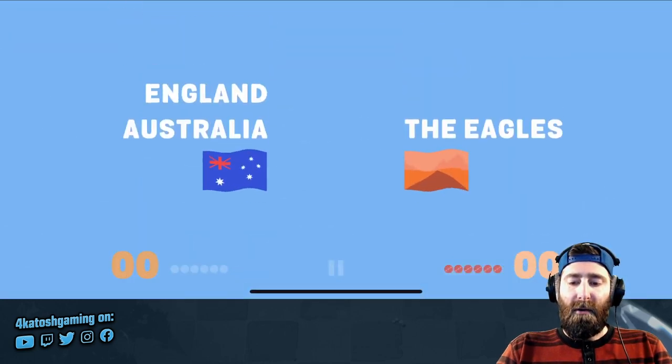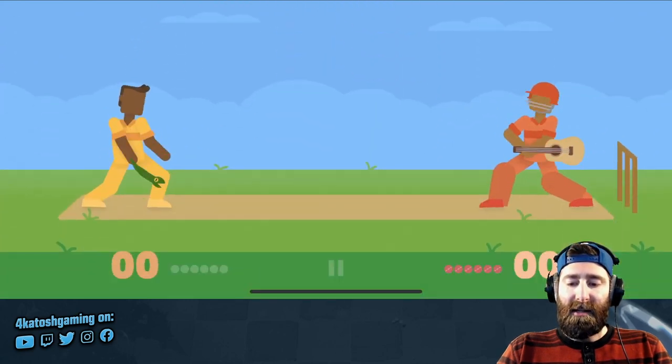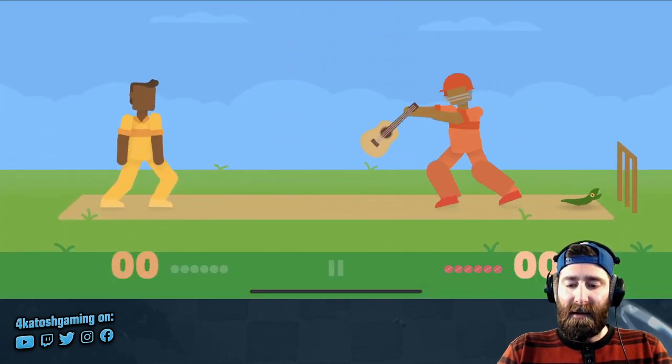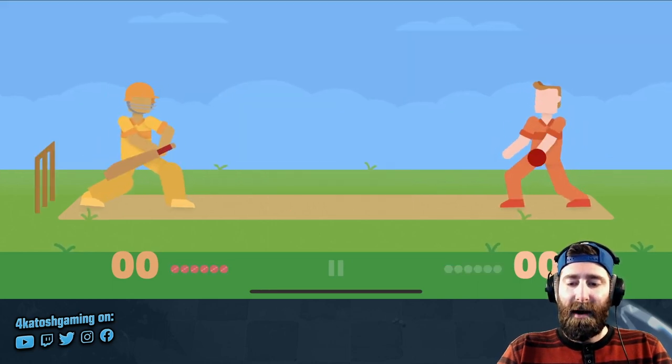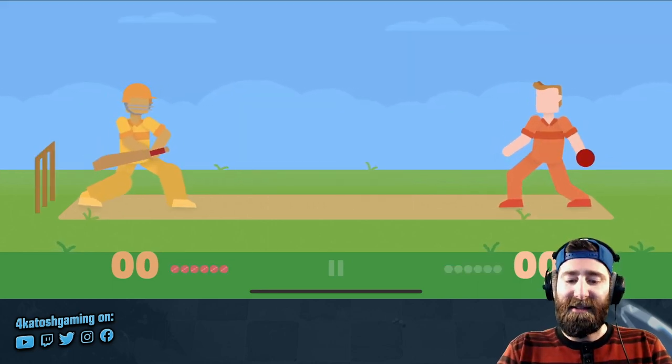So there we go, we're on the way. We have the Eagles versus Australia and we're going to be batting to start with. Oh, this thing is so annoying because it always goes straight for your wickets and where it landed there was no way I could have hit it. We lose a wicket straight up.